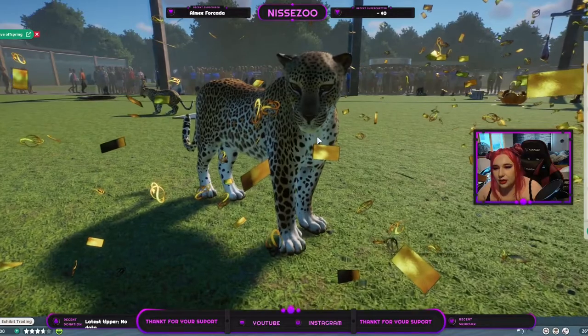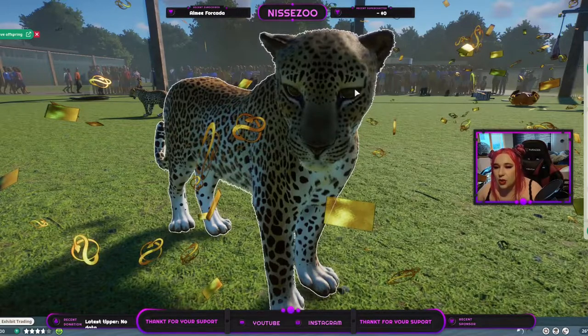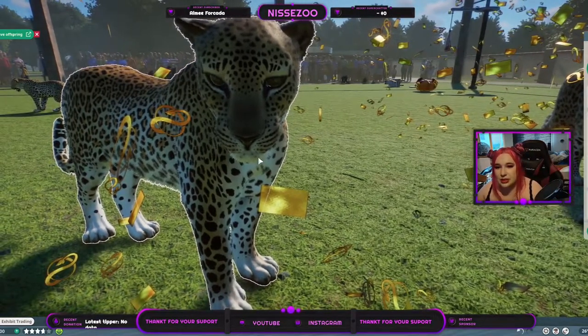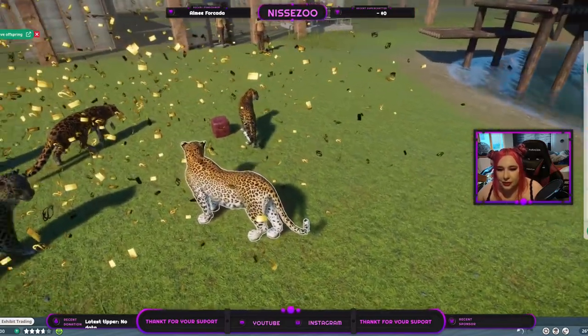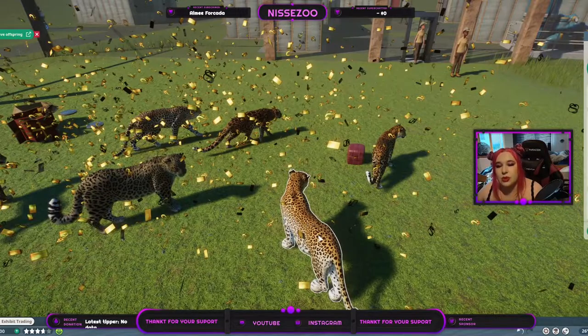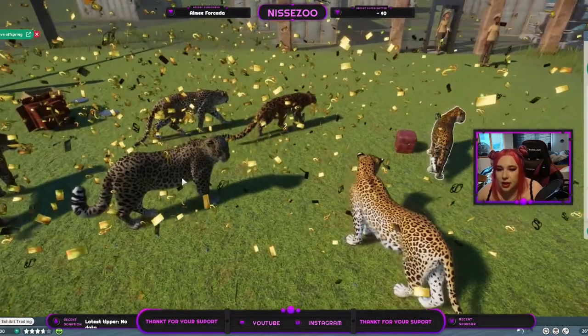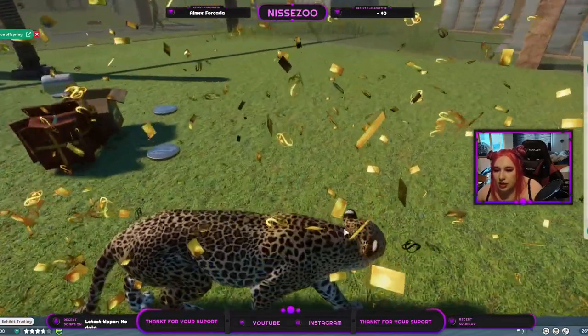Then we have the Sri Lanka Leopard, which has a more elongated face. The Persian one also has an elongated face, but the Sri Lanka overall seems more slender and has more white parts than any of the others. It also tends to be more of an orangey color. The deep orange is only the Amur, but this yellowish orange applies to both the Sri Lanka and the Indian. Then we have the pale brownish yellow of the Persian — and our leopard today.